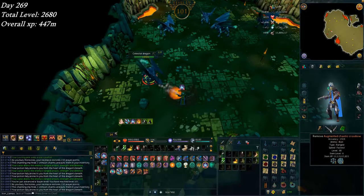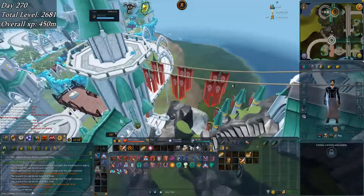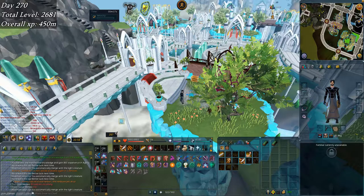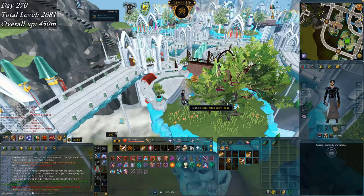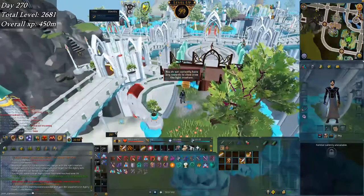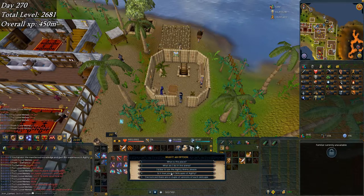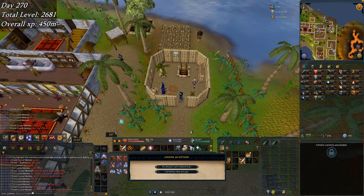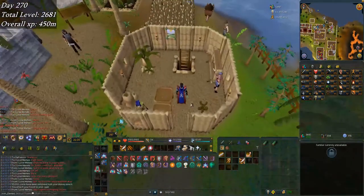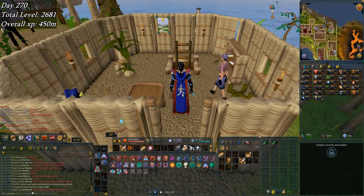Finally finishing up this skill - I'm really close to 450 million total xp too. Bam, 99 Agility plus a bit extra from the manifested knowledge. Let's go get that cape. The captain sells it - 'Is it true you sell skill capes of agility? Certainly.' There's that nice blue and red cape. It's got a useless perk and a really old icon, but it's not bad.